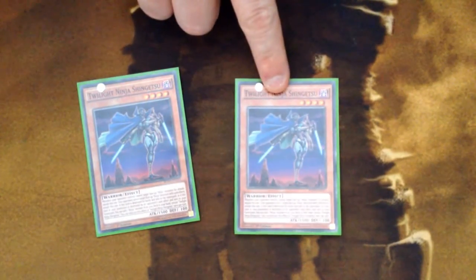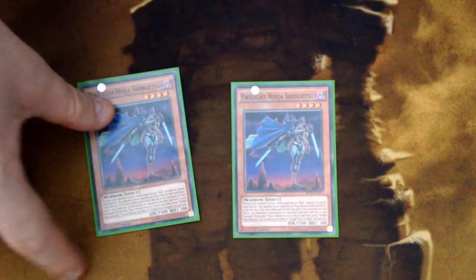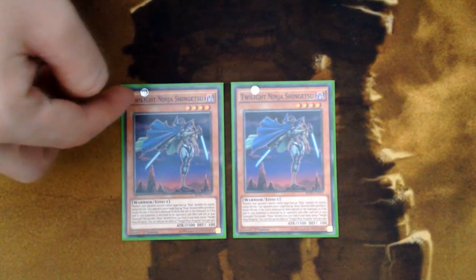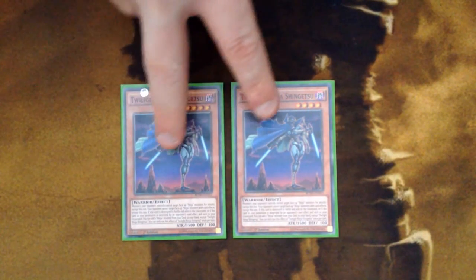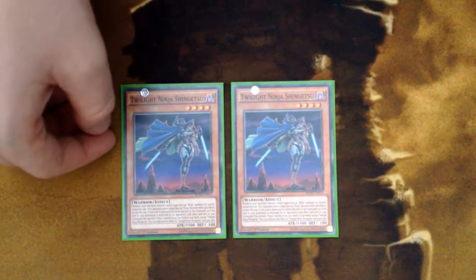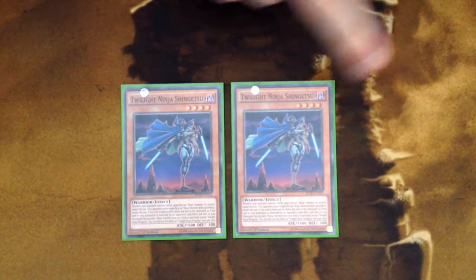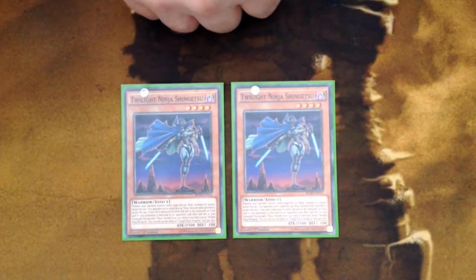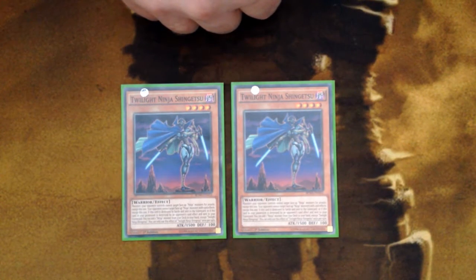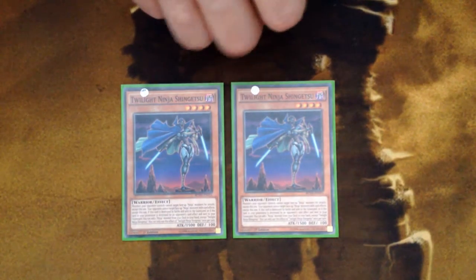The next thing I'm going to cover is the Shingetsu lock. Shingetsu has a passive effect that states no other ninja monsters can be targeted for attacks or card effects. If you have two of them out — since it says 'except this one' rather than 'except Shingetsu' — having two of them means no ninja monsters can be targeted for attacks or card effects at all. A lot of decks will only run maybe one or two outs to get past this lock, which makes it so powerful. It's basically a game winner at least 60% of the time you put it on.